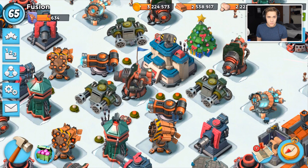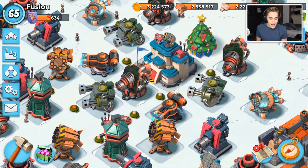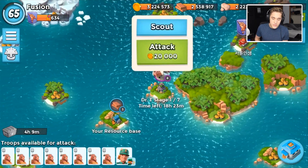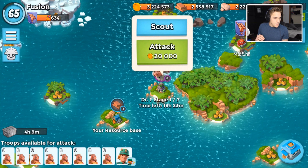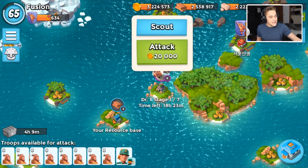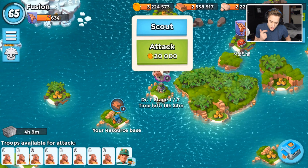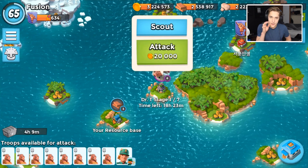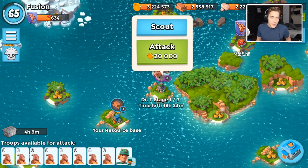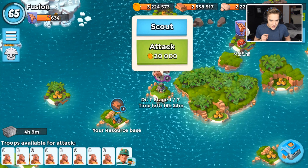Hopefully that works better than barrages and critters. A Dr. T speedrun is when you try to defeat all seven stages of Dr. T as fast as possible. I do have a stopwatch here today so I can see my time in live time. I'll put a timer on the screen — as soon as I click attack, timer starts; as soon as I destroy the headquarters on stage 7, the timer stops. The time I'm going for is 3:01:80:5.